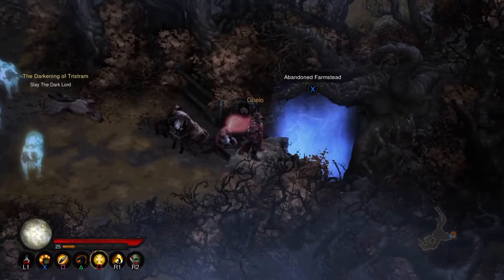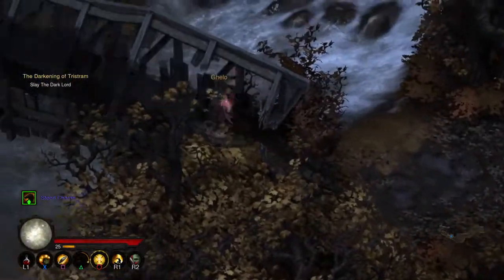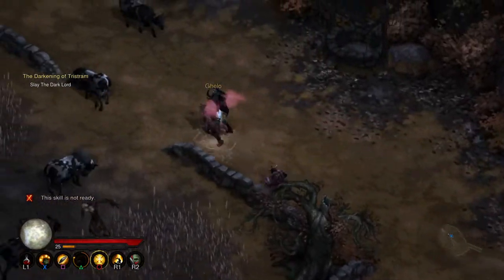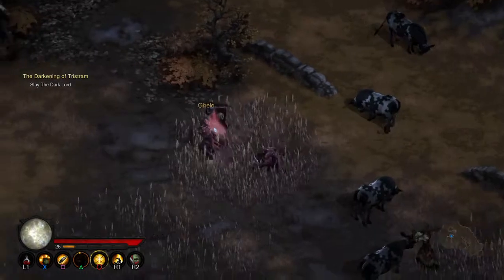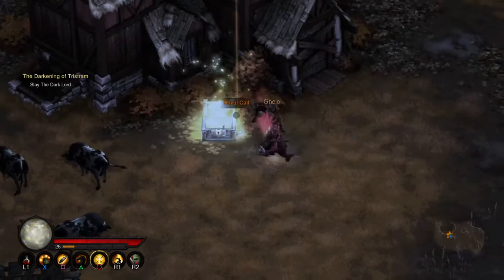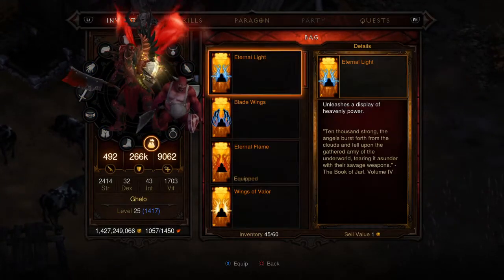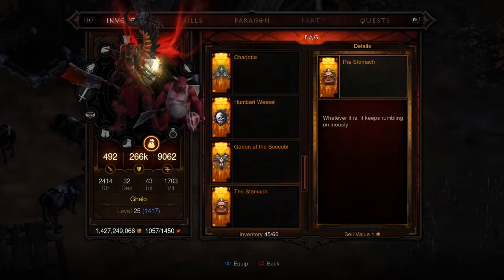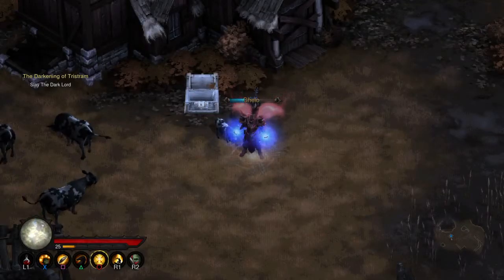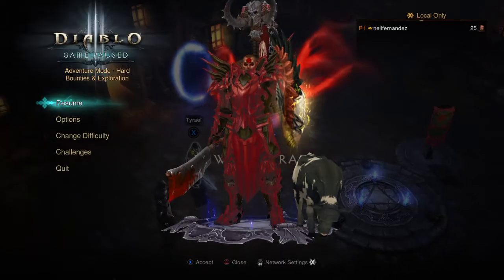After clicking in the right order, the Abandoned Farm area will open. Explore it and find the Weird Stash. There you go — you got the Royal Calf. That's a pet.